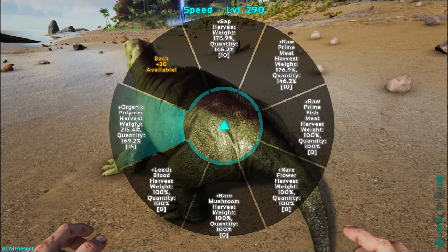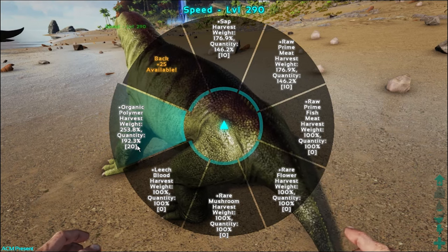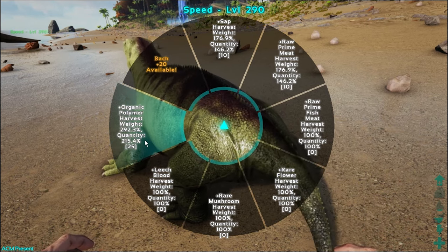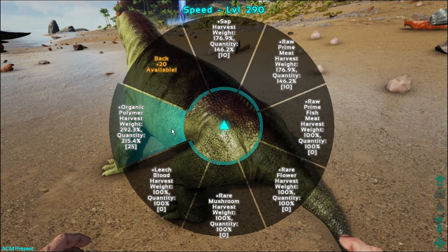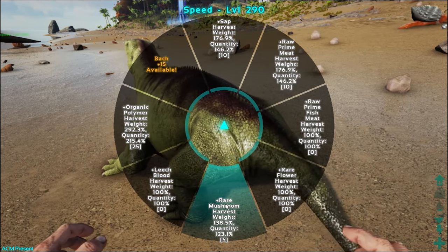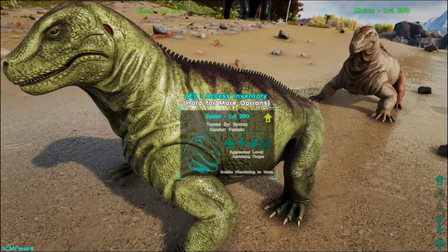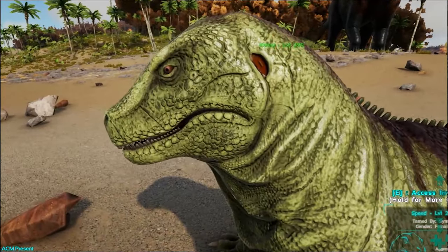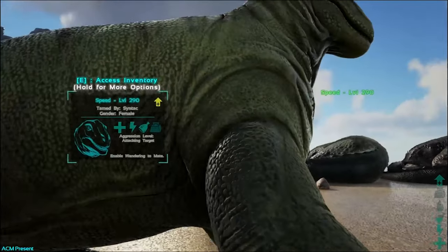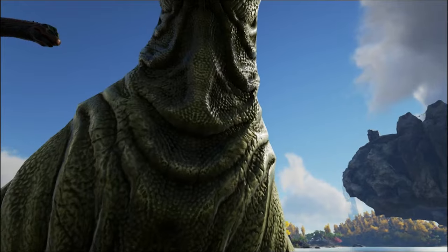These guys are very useful because they can collect a ton of different materials. You can go in and actually level up these little harvest bonuses — basically they will harvest more of specific materials. Obviously you want organic polymer. You get 65 points and you can allocate them — I'm not exactly sure what the 65 points do per level; we're gonna do a taming video to figure all this out. You can use this guy to harvest organic polymer, which is going to be very useful. He looks really cool too — he's got this gland on the back of his face and the skin is like leather.